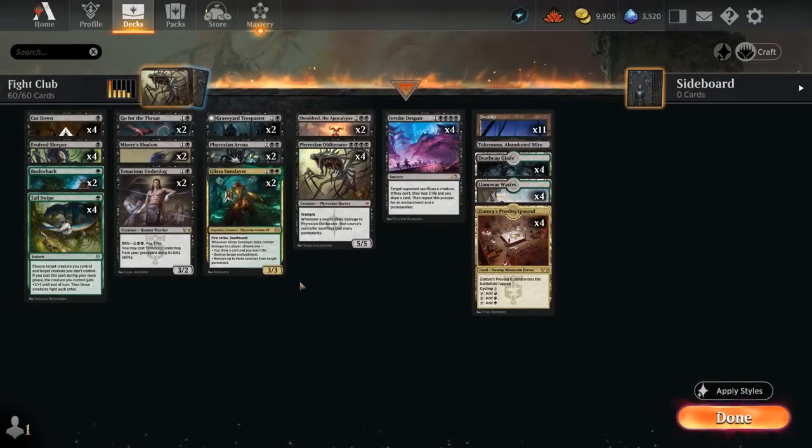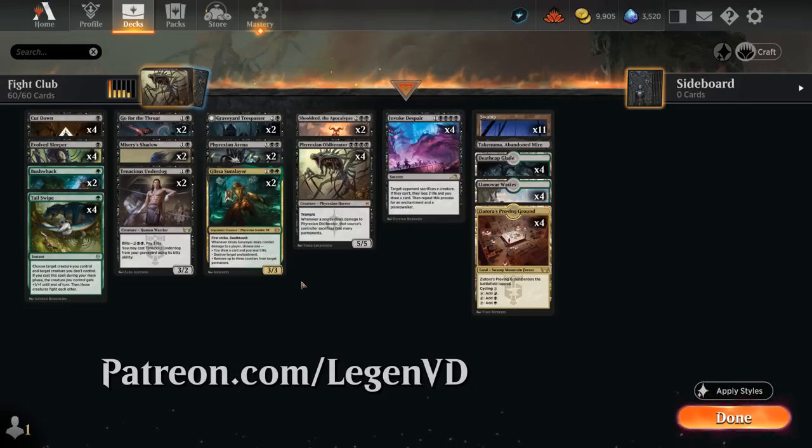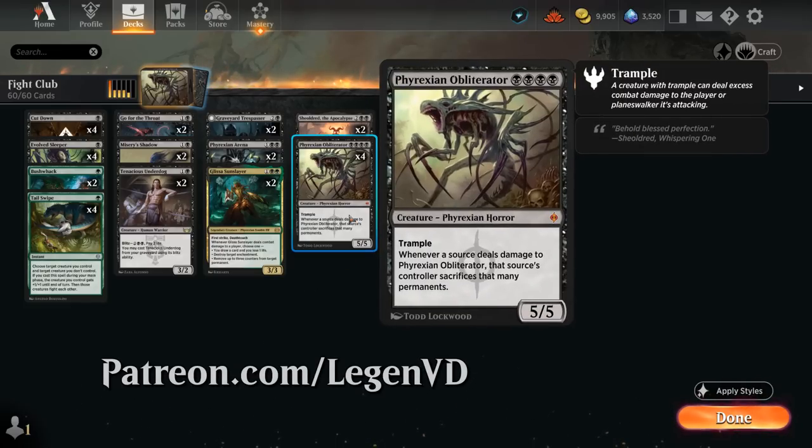Hello and welcome to another Standard Games video. Today we're taking a look at a Black-Green Obliterator fight deck as voted on by my supporters on Patreon. Frexian Obliterator is back in standard: